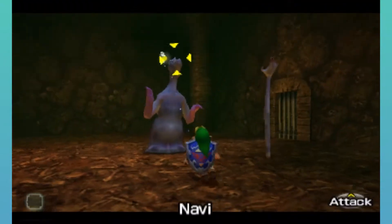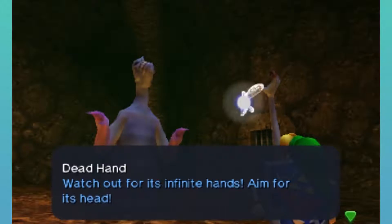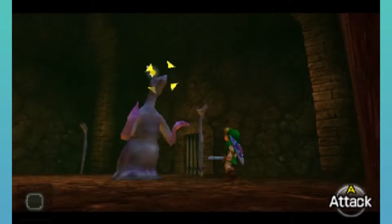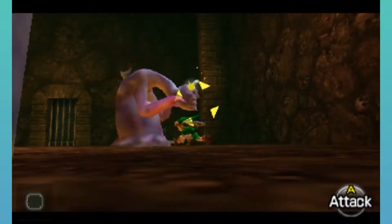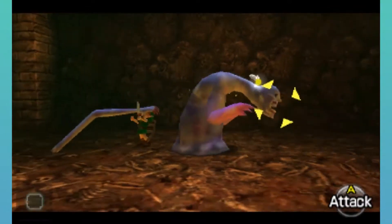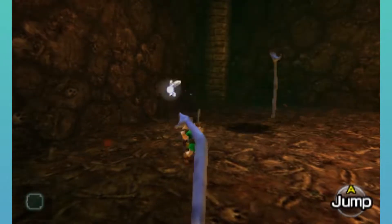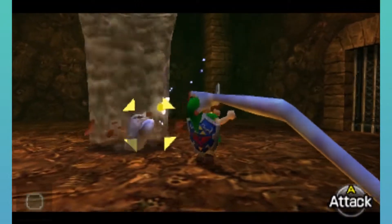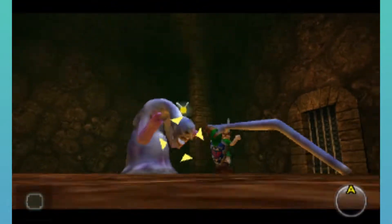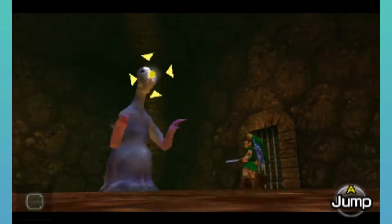This here is Dead Hand. Watch out for its many hands. What you want to do is, once it lowers its head when it comes near you, attack. Also, when it tunnels under the ground, the dirt can damage you. You are really close to me. Okay, I got rid of one of the hands.